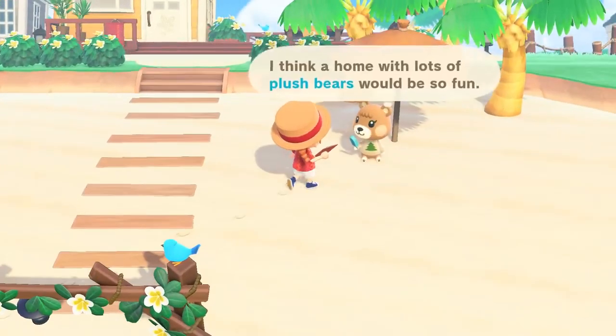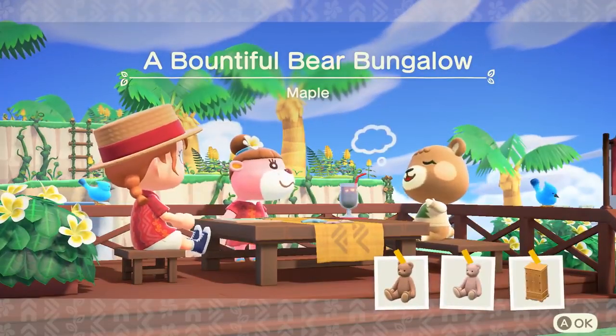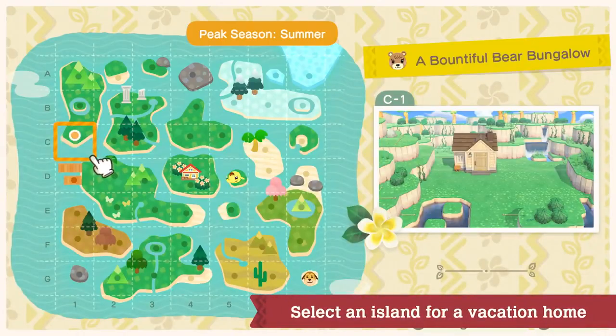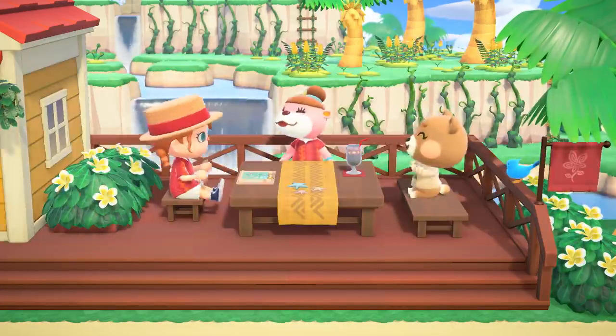The goal of Paradise Planning is to help characters acquire their dream vacation homes. First, select the island on which the vacation home will be built, then head on over to the site.